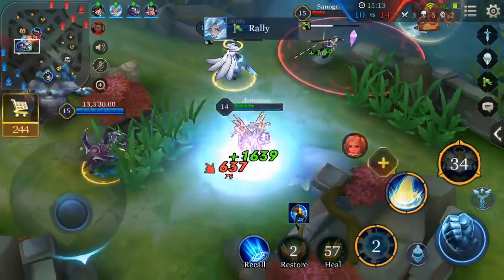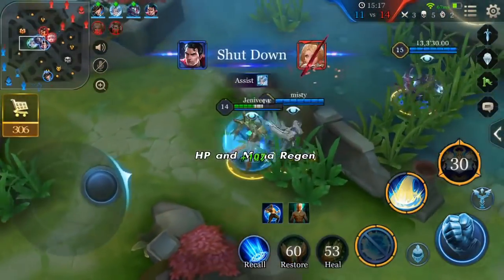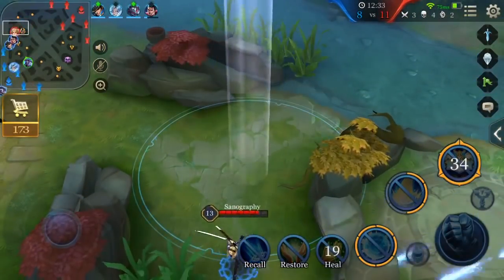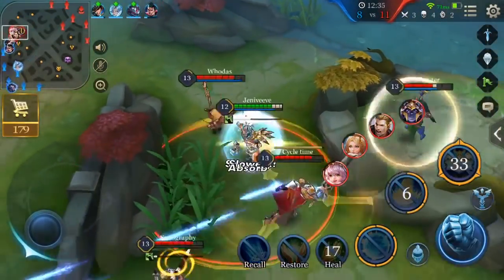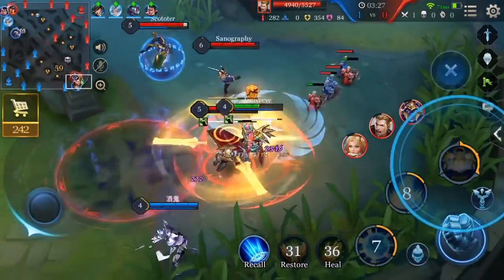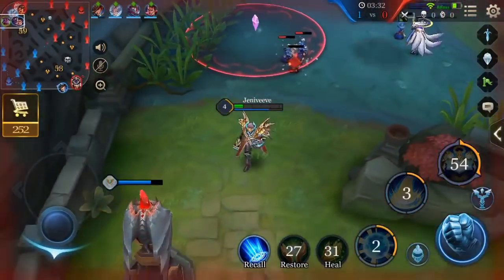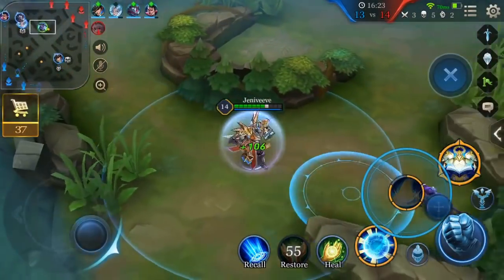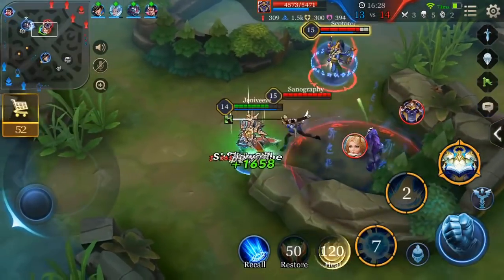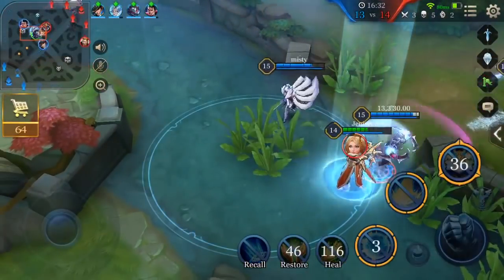Xeniel's third pro is that he has an incredible global ult. Anytime you can use an ultimate to jump to any ally hero on the map, it's going to be a pretty strong ability. What makes it even stronger is that Xeniel is immune to all damage while casting his ult, and he gives the person he's casting to 40% damage reduction, which lasts for 3 seconds. He also deals damage upon landing and heals that ally for 15% of their max HP, which is a pretty good amount.